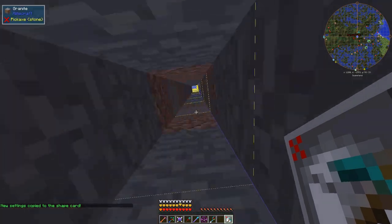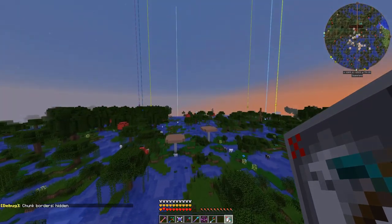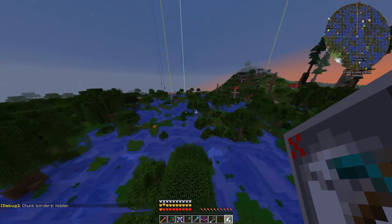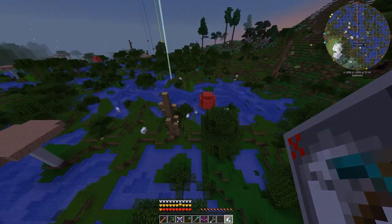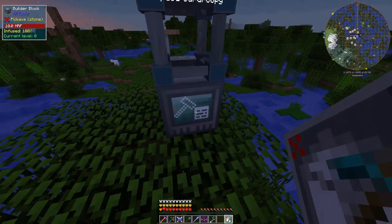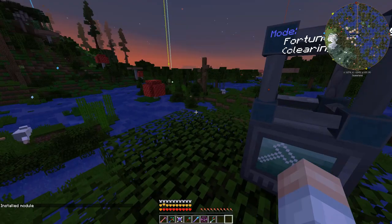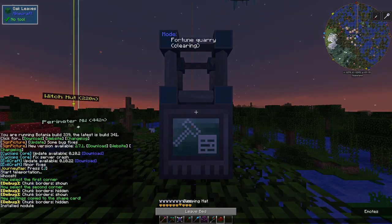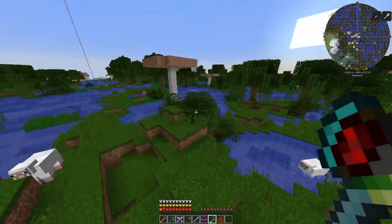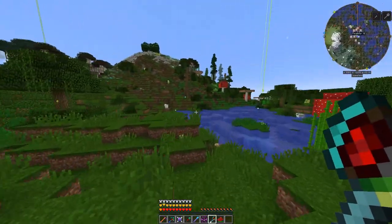The new settings are copied to the shape card, so we put this in the builder block and should be able to quarry out the whole thing. Let's get rid of F3G. Come over here to the builder — we're going to do this four times but I'll only show this one. I forgot a lever. Let's skip the night and handle the lever. The dimensional transceiver isn't showing power, which is a bit problematic.